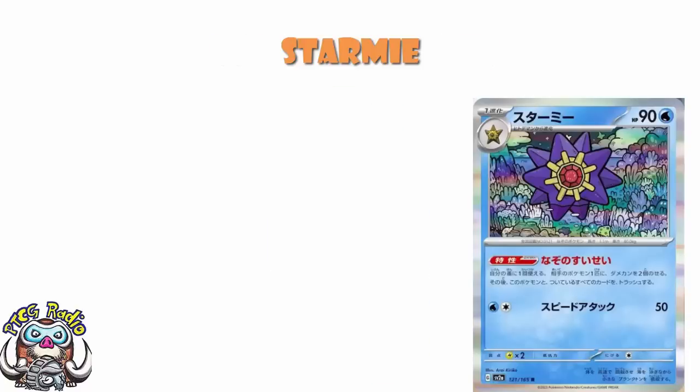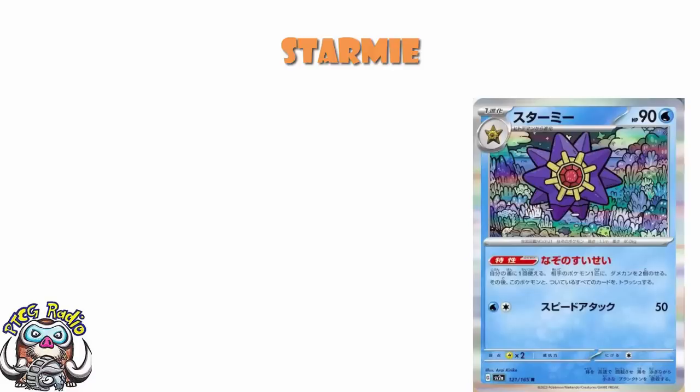Let's start off having a little bit of a look at Starmie. Starmie's a Pokemon I've always had a little bit of an affinity for, because in French, Starmie is literally translated as Staross, and my name is Ross. How cool is that? I did do the translation myself here - I was ninja'd very quickly by the lovely Antoine Boulay, but I did get it right. What we've got is a 90 HP Pokemon, which is extremely relevant - we'll get there in a minute. The attack literally translates as Speed Attack, but it's two energy on a Stage 1 Pokemon.